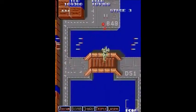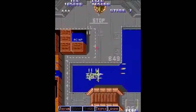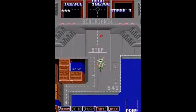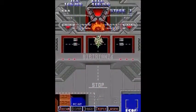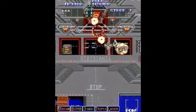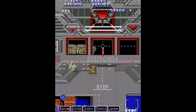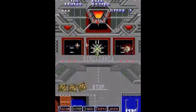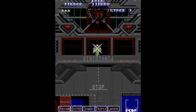On stage 3, there will be planes that drop giant missiles which split off into separate homing missiles — they can be kind of a pain. I've got three-way shot for me and my mini-chopper option. You've got to take out those side cannons or whatever, and that'll remove the laser field. Then you can shoot the main target. And that is stage 3's boss.